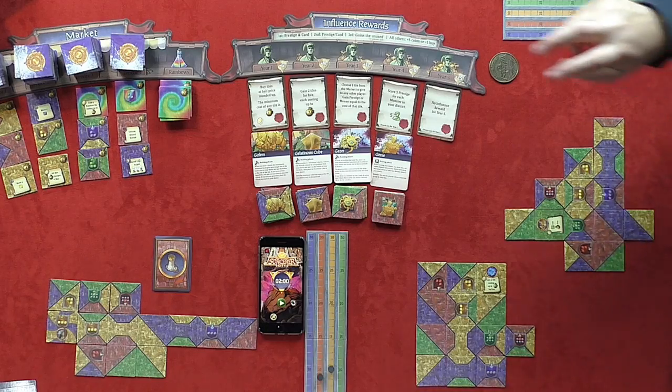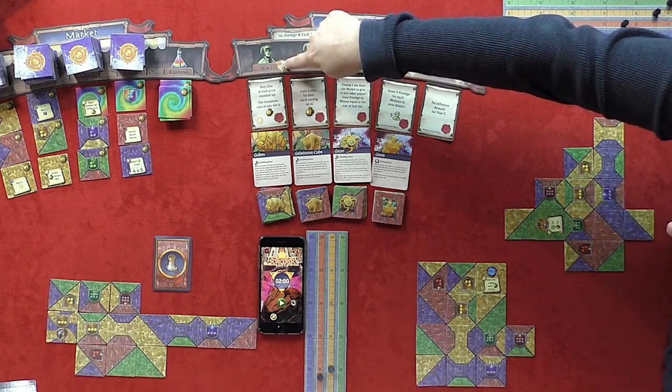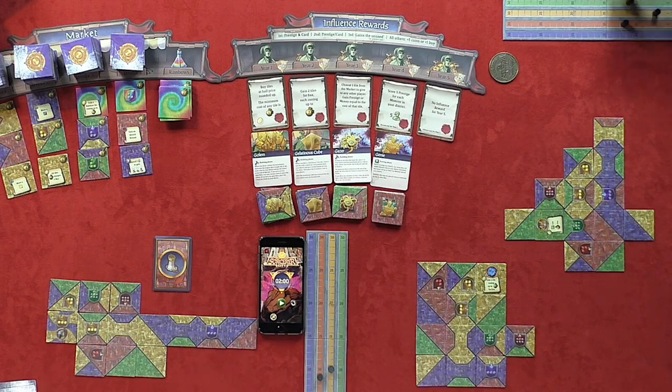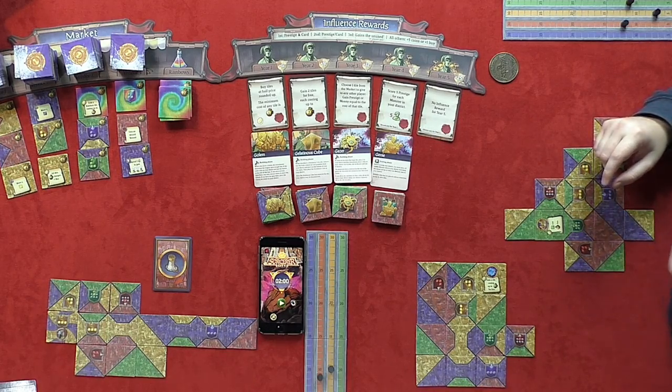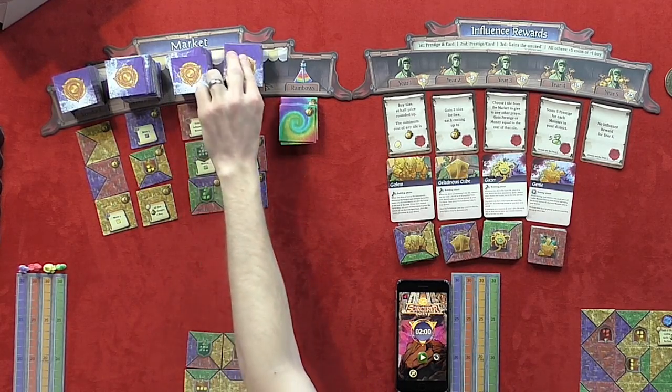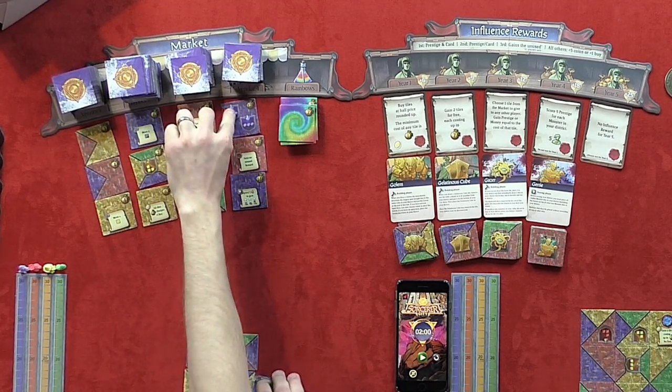Once this is done, players earn influence rewards. The player who collects the most influence each year wins both its prestige bonus and use of its influence reward card. The player with the second most influence gets their choice of the two, while third and lower get differing rewards depending on the player count. After rewards are collected, players may use the money they earn to buy new tiles from the market.